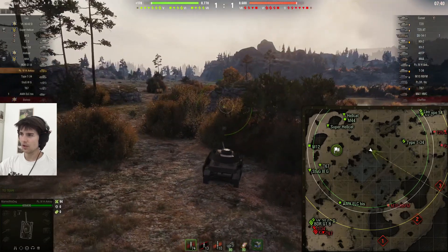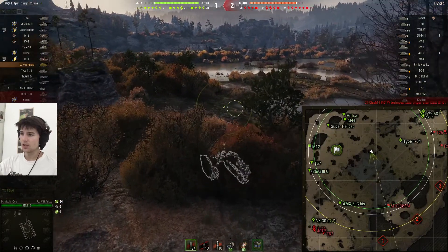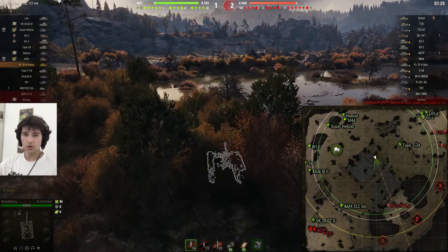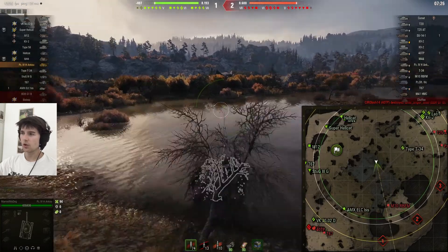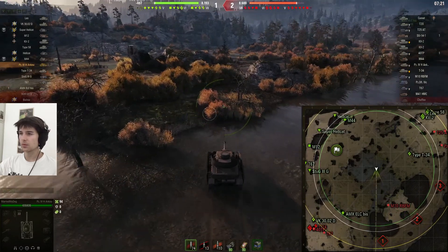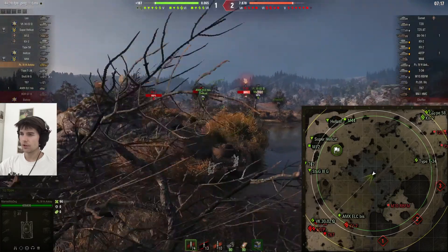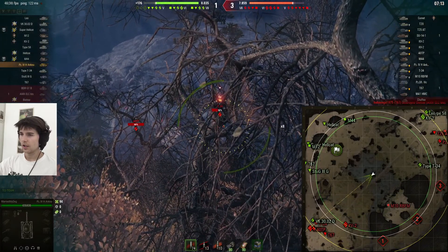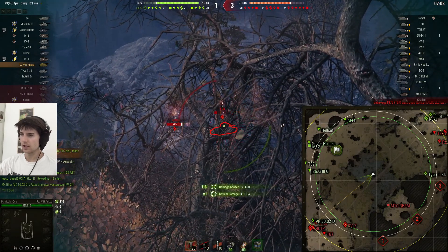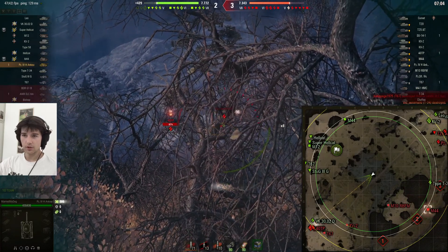Look at their team list - pretty much everyone is spotted right now except a few tank destroyers and a KV-2. So I decide to be really aggressive and go into the middle of the map, which will give me side shots on both flags. If I can get here without getting spotted it's a fantastic position. Their KV-2 pops up and I get to shoot at one flank while being protected from their tank destroyers by the rock to my left.